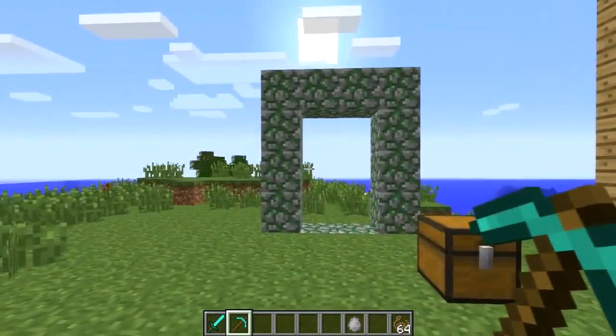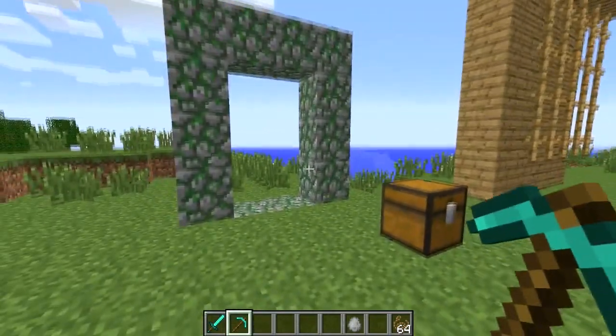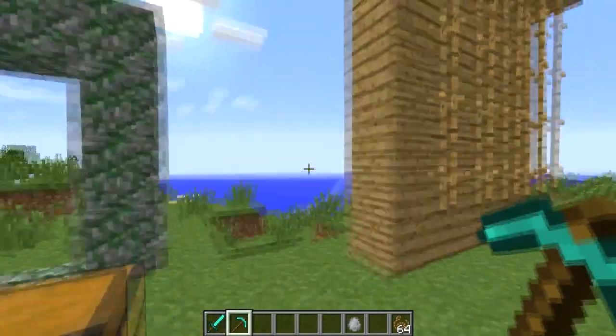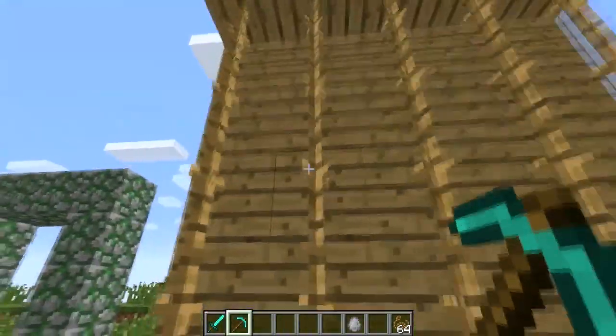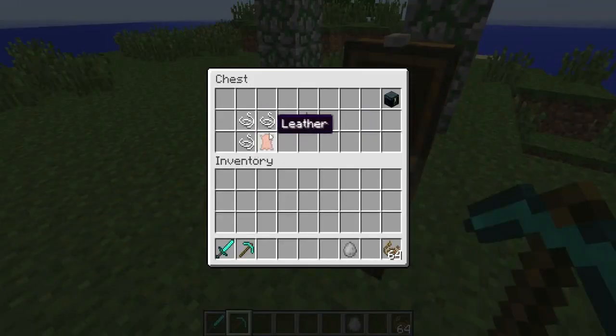This mod is called the Cave World mod. As you can see it looks like we have a little portal here, which is technically what we'll be using. But before we even get into that, we want to make the only recipe in this whole mod, which are these ropes. To make the ropes you need string and leather in this assortment, and then you can make one rope.